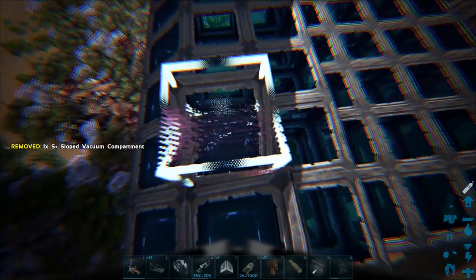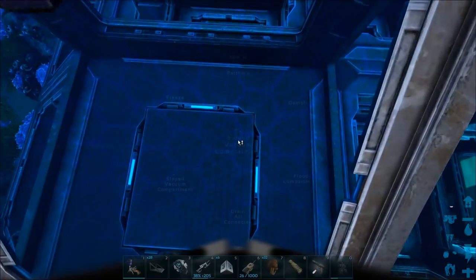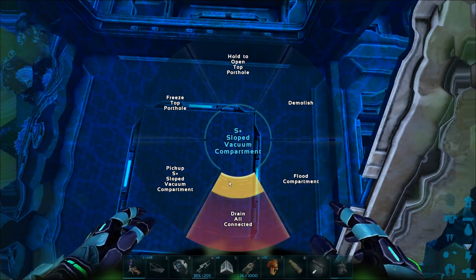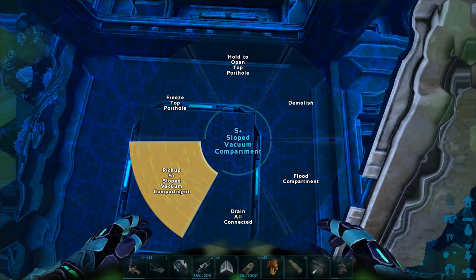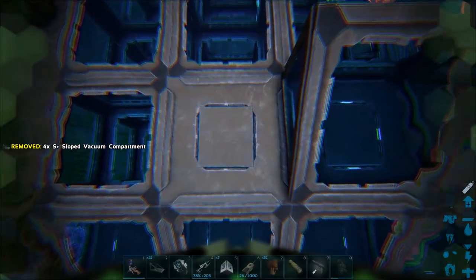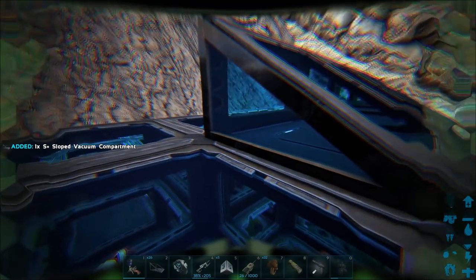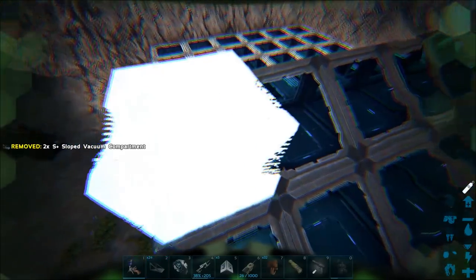I hate the way the tech suit works. It glitches out sometimes and kind of — what the hell? Can I not pick up this one here? Okay, I picked up that one by accident somehow. Yeah, sometimes the tech suit kind of bugs out a little bit and propels you randomly in directions when you start moving. It's like, hey, you're moving this way — and just keeps shooting you that way. It's great.